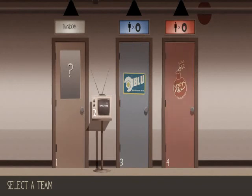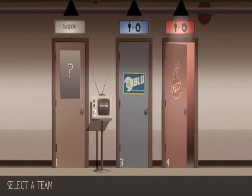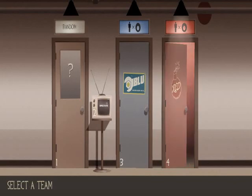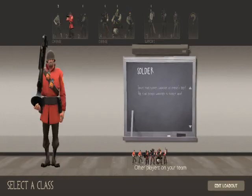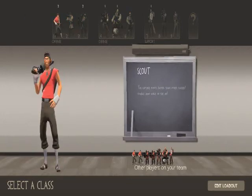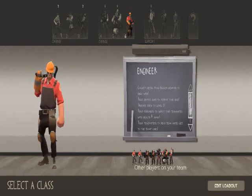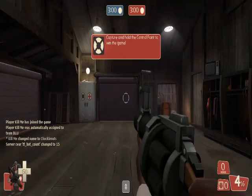Let's start with team selection — red team or blue team, Builders League United. You can also spectate, which I forgot to mention last time — you can fly around in no-clip and watch from above. I'm going to be on red again. The offensive classes I showed last time were Scout, Soldier, and Pyro. This time I'm showing you Demoman, Heavy, and Engineer. I'm not really good with Engineer — he's a complex class — but I'm going to start with Demoman first.